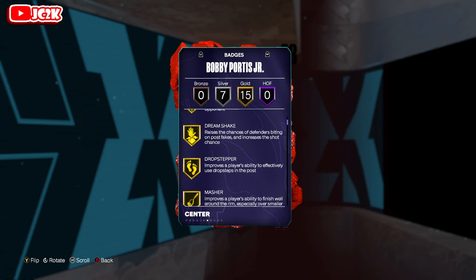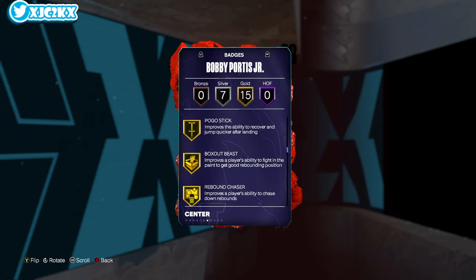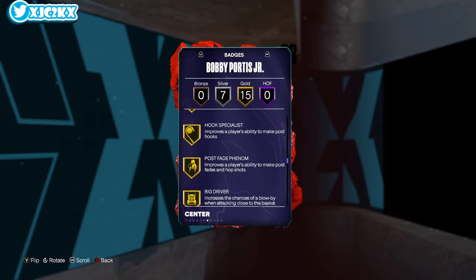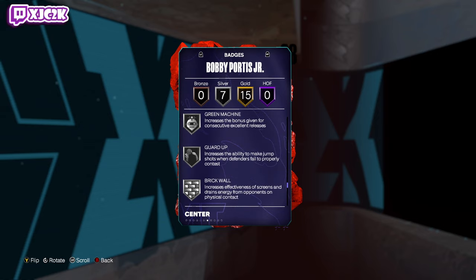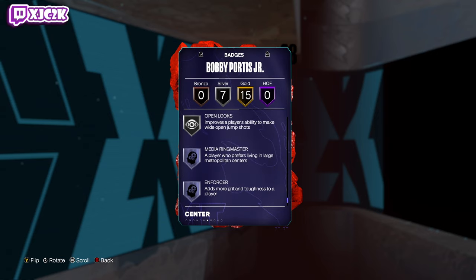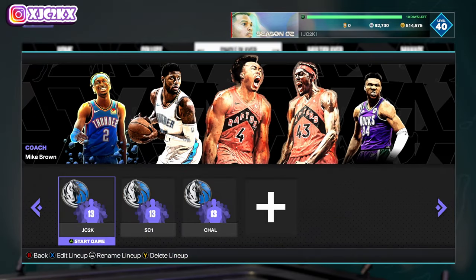15 golds and 7 silver badges include: Back Down Punisher, Dream Shake, Drop Stepper, Masher, Post Spin, Catch and Shoot, Claymore, Corner Specialist, Pogo Stick, Box Out Beast, Rebound Chaser, Hook Specialist, Post Fade Phenom, Big Driver, and Bulldozer. Silver badges include Posterizer, Rise Up, Green Machine, Guard Up, Brick Wall, Precision Dunker, and Open Looks. Mostly finishing and shooting, then some defense and rebounding badges as well.